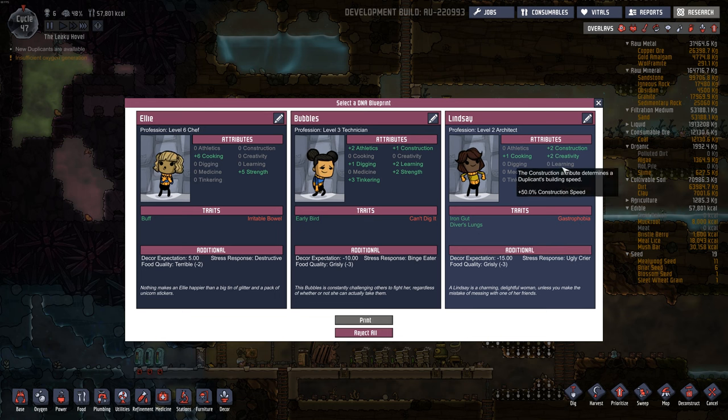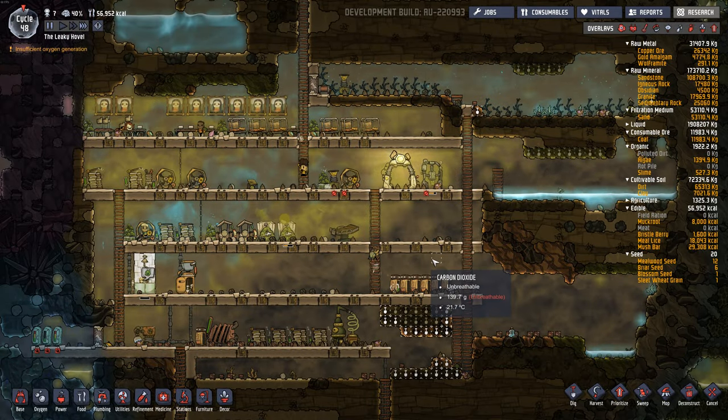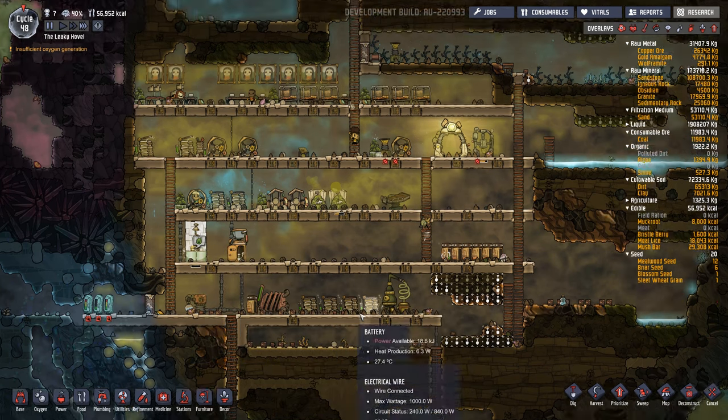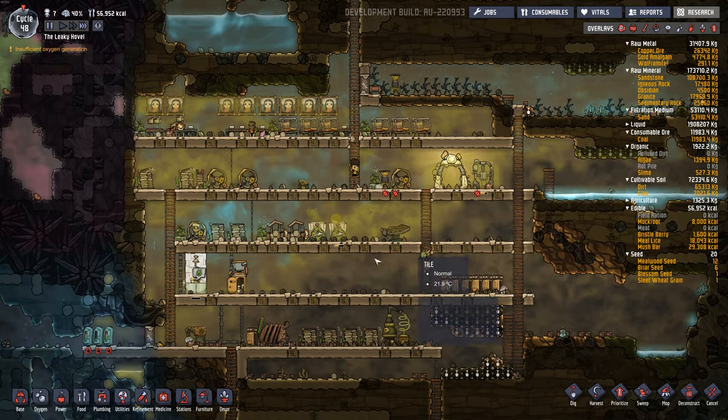I'm going to take on this new dupe, Lindsay, because she's got diver's lungs, mediocre skills, and her expectations for decor and food are low. I kind of want these episodes to be a bit shorter and a bit more detailed. So in this one we covered the shower, lavatory, biodistiller, and coal generator. Let me know if you liked this video and found it useful - give it a thumbs up. And don't forget to subscribe if you want to get alerted on future videos. Thanks for watching.